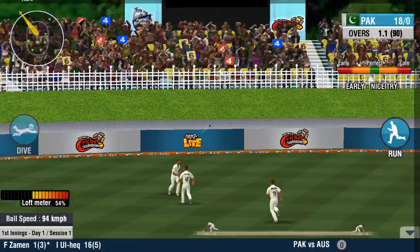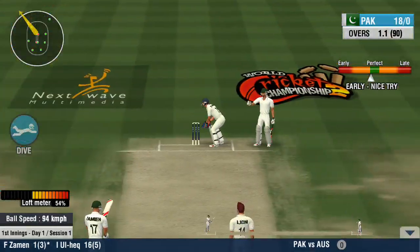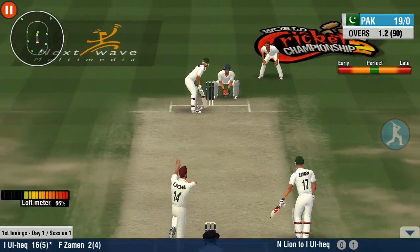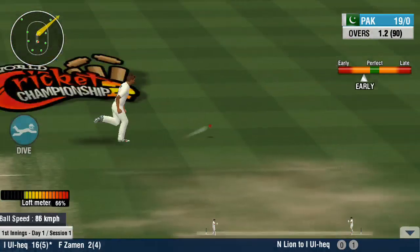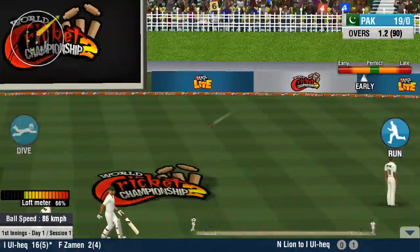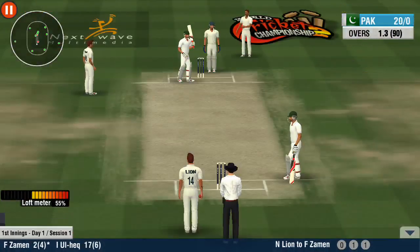A good effort from the fielding unit — they need to keep this momentum going forward. That's a good throw by the fielder, getting right back at the stumps.